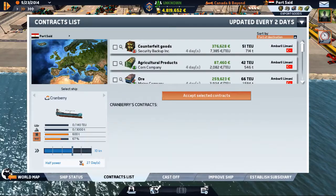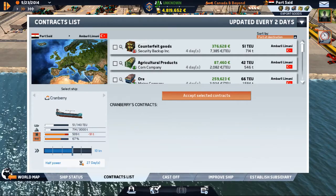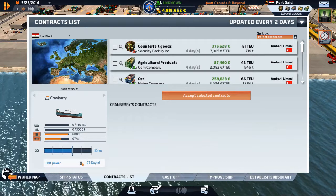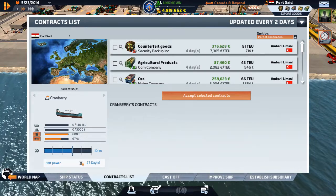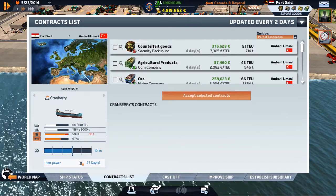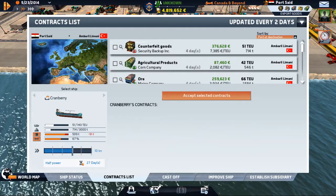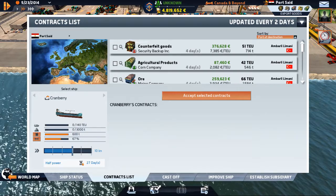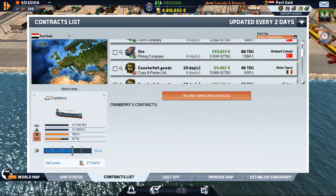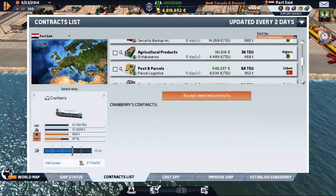Let's have a look at some contracts. Counterfeit goods — these usually pay really good, but they're illegal. If your ship is pulled over with these, not only will your reputation drop — and your reputation gets you into more ports, it's sort of a leveling thing — but you can be majorly fined, you'll lose the goods, you'll lose your legitimate goods as well, and pay a fine. So as lucrative as those can be, I'm going to wait until I've got a really good chunk of change.